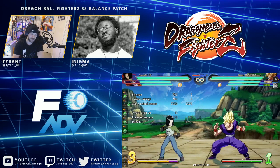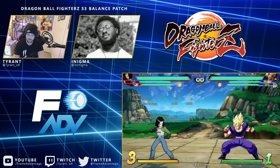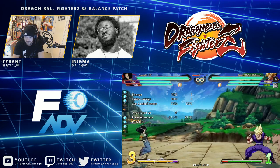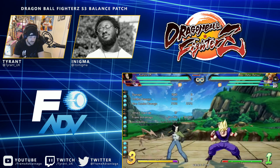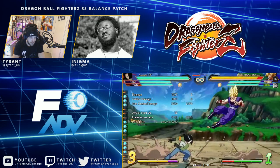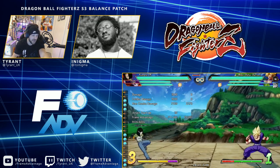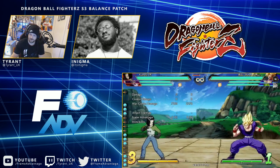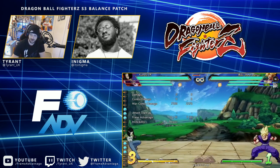The auto combo end apparently has invincibility against low attacks now. It added invincibility against low attacks only. So if your opponent is spamming 2M, just use this.